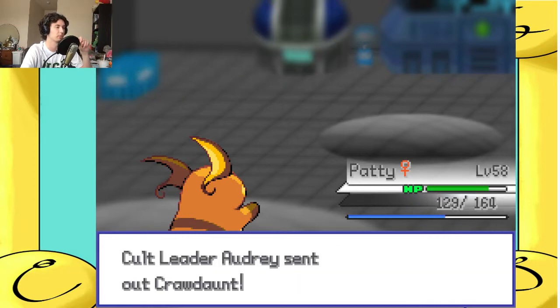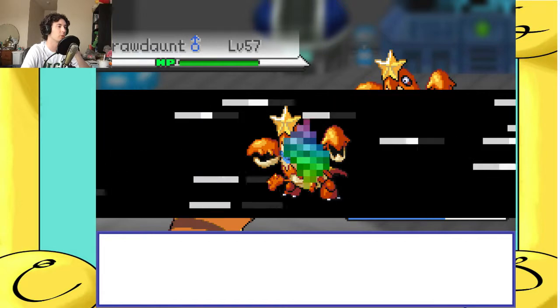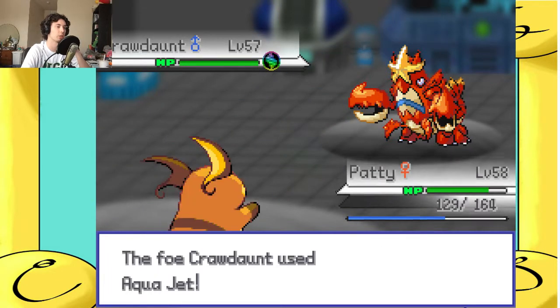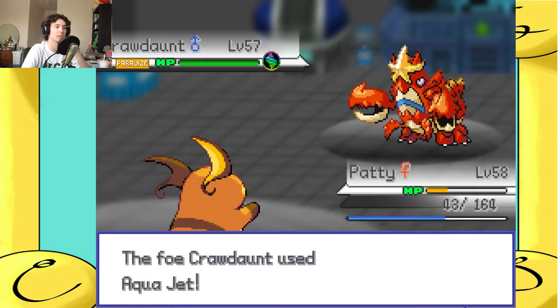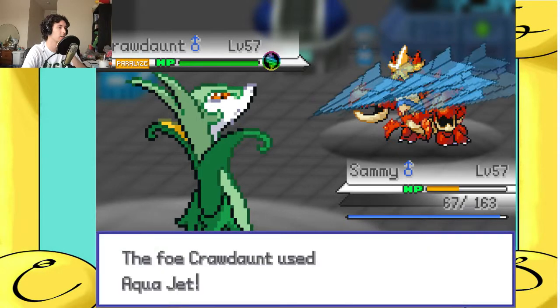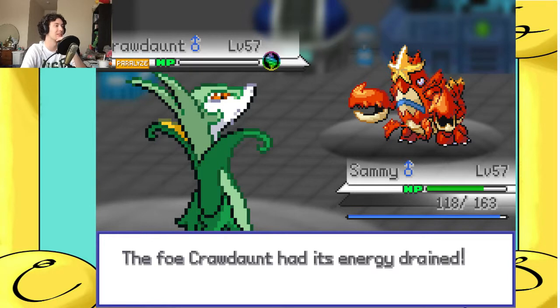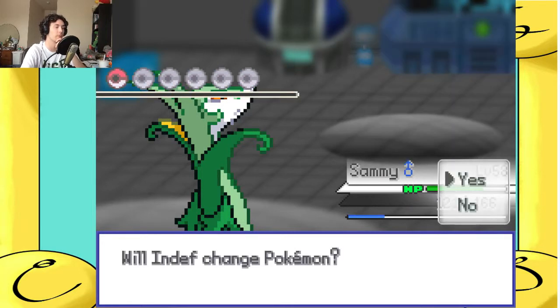No reason to switch — let's go for the Thunder Wave. Patty should survive a hit from this. One HP left — I'm an angry Crawdont! Aqua Jet, whatever... okay, maybe a little less whatever. Got cocky, shouldn't have done that. Shouldn't have a flying move — yeah, that's not going to do anything. The Giga Drain will do a fair amount too. That worked out pretty well. So she has Kyogre on her team? Sure, why not.